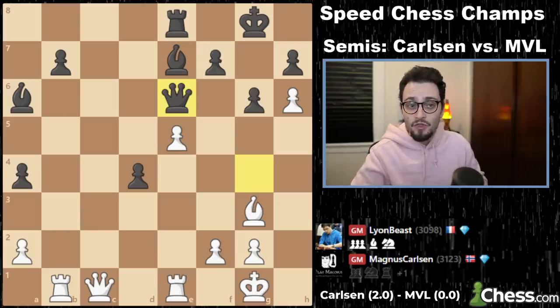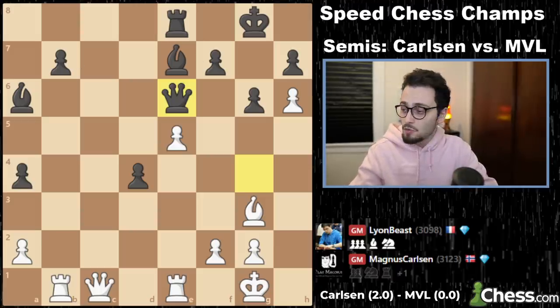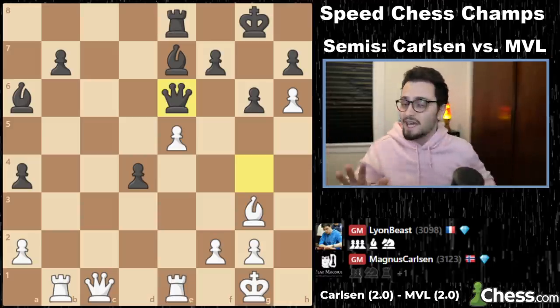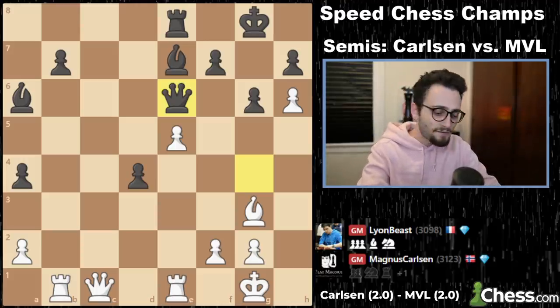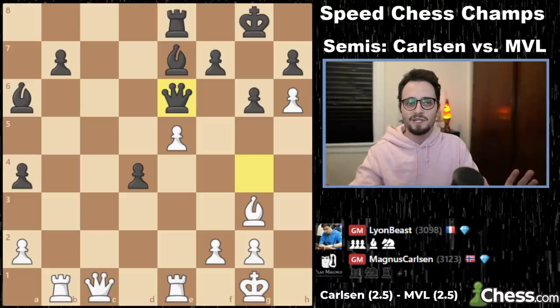MVL would then go on to win the next game as well, squaring things at 2-2. Game 5 was a draw — finally some peace after four decisive games. After five games in the 5+1, it is 2.5 to 2.5 apiece. It's all square.